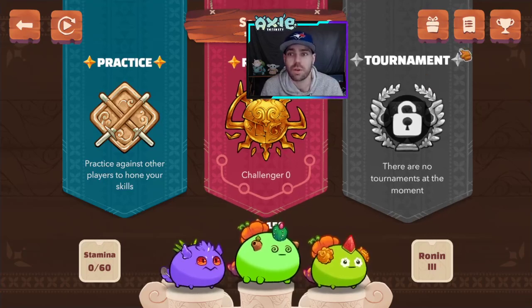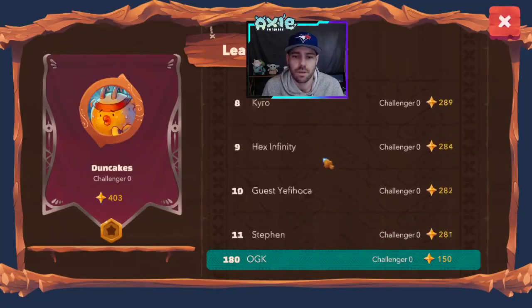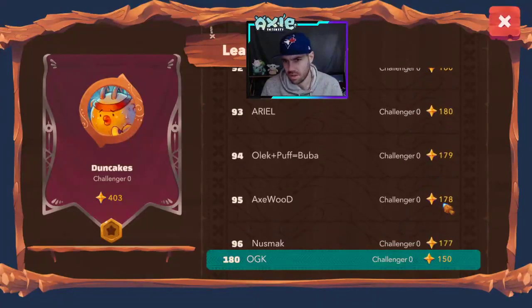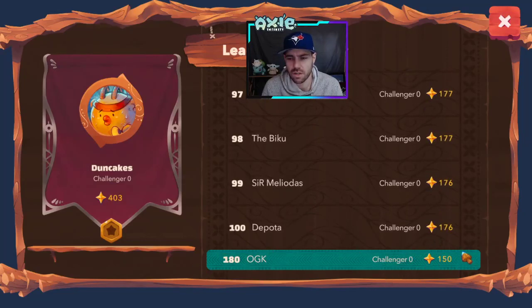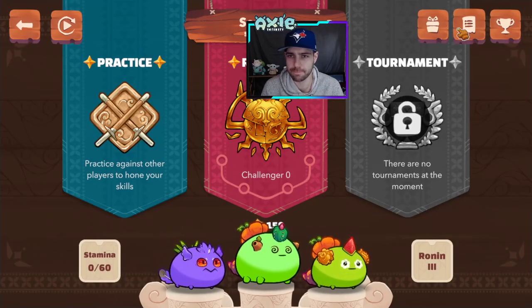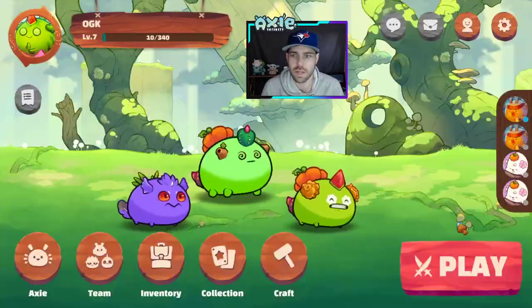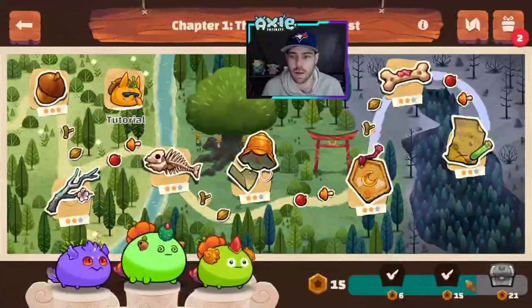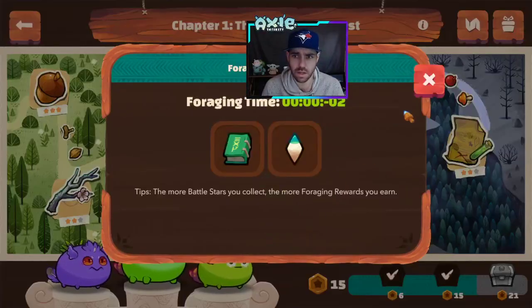The moral of the story is: climb the leaderboard, gain more Moon Shards, and use Moon Shards to craft. I've dropped a little since I last played but I'm currently sitting at 180th ranked in the world. Once you're in the Challenger tier, ranking is sorted by stars — I'm about 26 stars away from rank 100. You gain two stars per win and lose two per loss, so I need about 13 wins to climb. Adventure mode also unlocks Moon Shards for crafting.